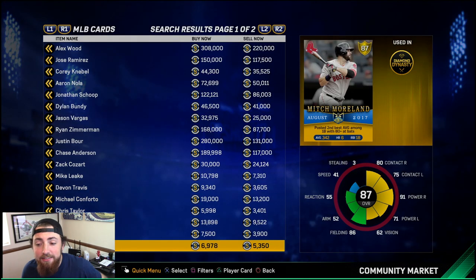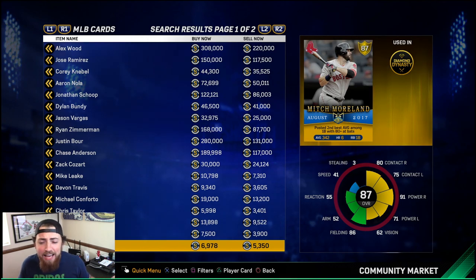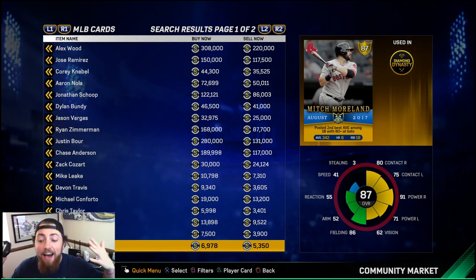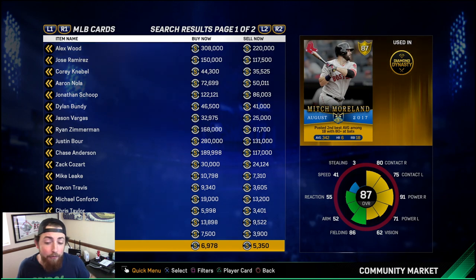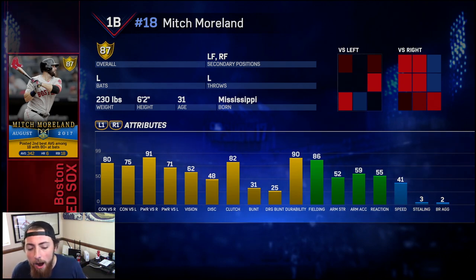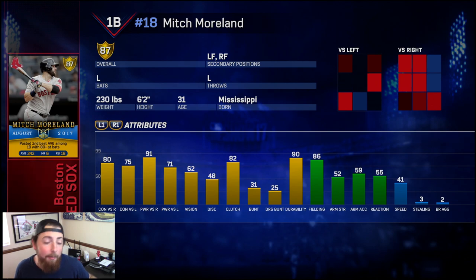One of the golds they released is the 87 overall Mitch Moreland. I did not think he was going to be one of the Player of the Month cards, but he batted .342 with 6 home runs and 18 RBIs in August. This card's decent — 87 overall first baseman who also plays left field and right field. He's got 91 power against righties and 71 against lefties. I probably won't use him because I've got better hitters on my team anyway.